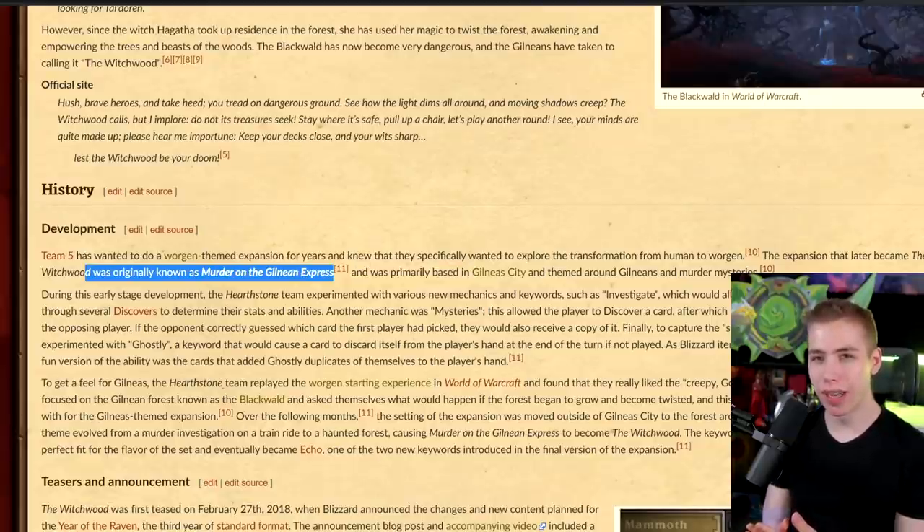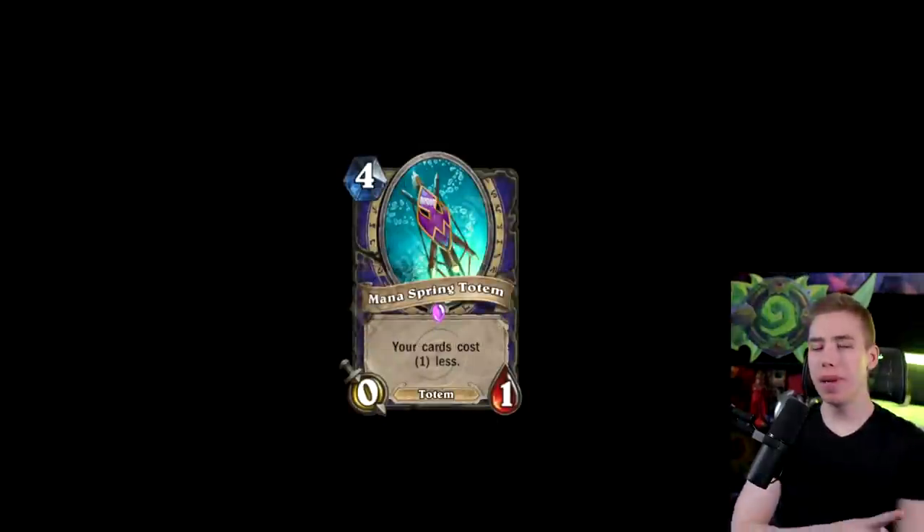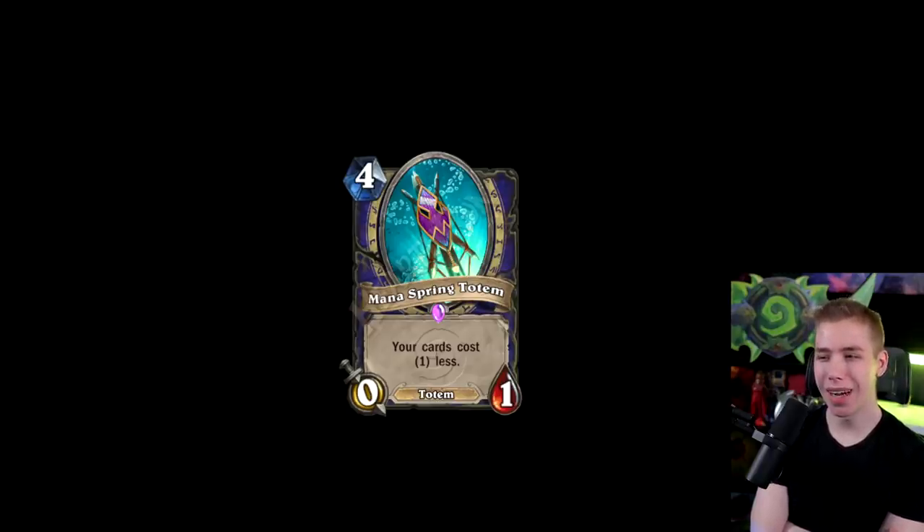Then we got Mana Spring Totem — your cards cost 1 less. That would be incredibly broken even though it's 4 mana. Remember in TGT when we had Tuskarr Totemic that could summon a random totem? Imagine just summoning that card over and over, and then with Totemic Might and Totemic Surge right now, plus the War Axe that summons copies of all your totems — that might be really good. Glad we don't have that card.